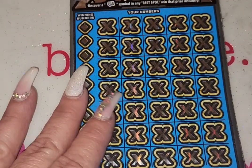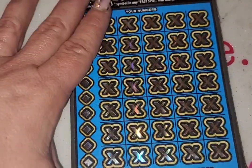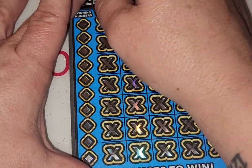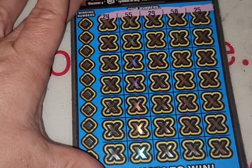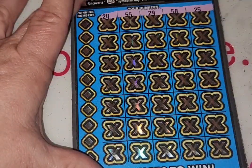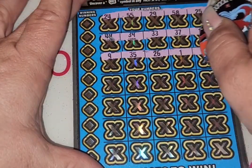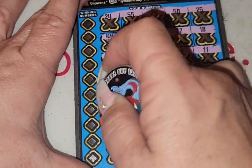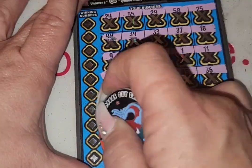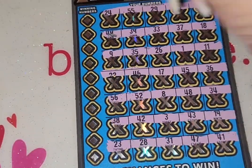Down here I think all you can get is a multiplier to go along with that. I don't think you can match prizes, but let's find out. I have gotten a 5x times 20 for a $200 win before. But we are already in profit. All right, I don't see any multipliers.